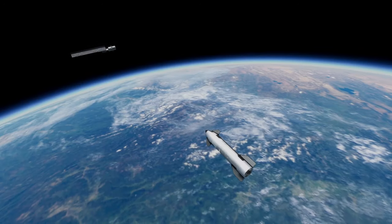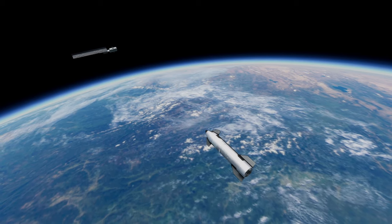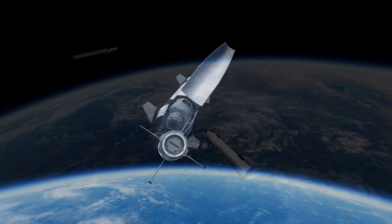Here we are rendezvousing with the depot as it is right now. It just has one crewed module and one solar array. The last thing that will happen will be the actual tanks for the depot — that's the last thing to attach — and those tanks, again, will be the Starships.